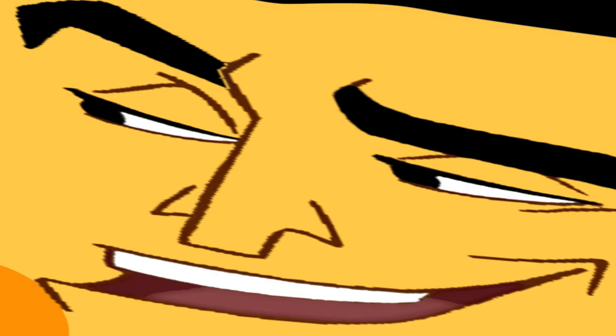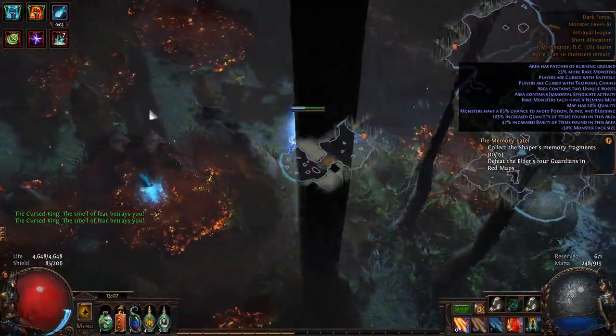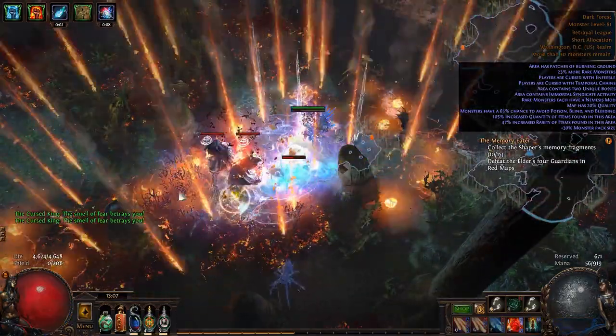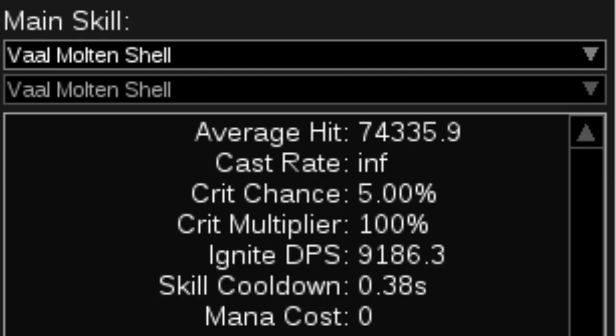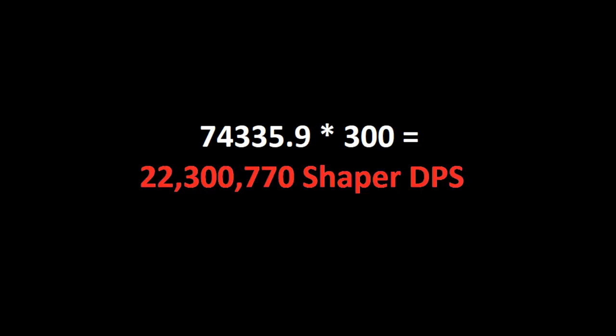So how many explosions are we talking about? In ideal conditions, we can deal about 300 ignites per second to a single target, resulting in 300 Vaal Molten Shell explosions. That is 1.22 Shapers per second.